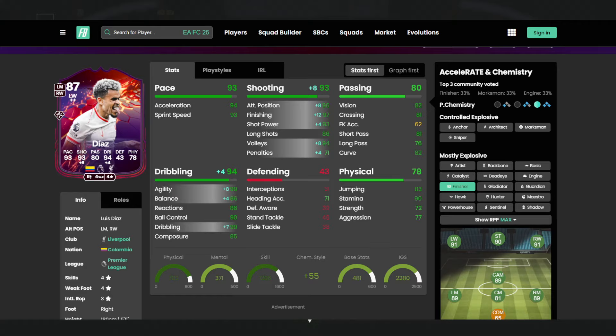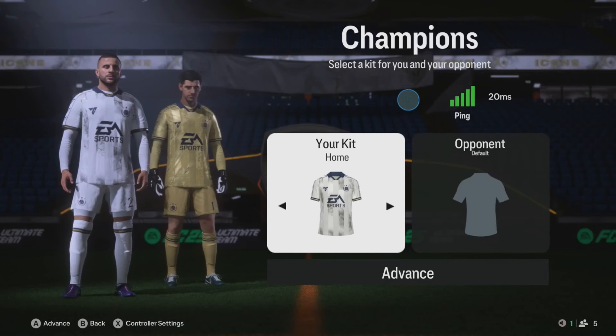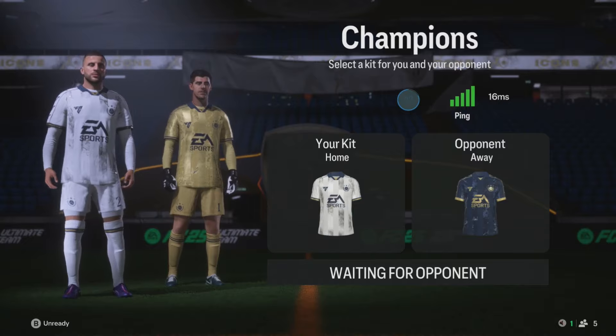We are playing in a 4-3-3 system with Diaz playing at that right wing. We are going to be playing in weekend league, or foot champs, depending on how you call it. We're just going to see how Diaz does for us today. I'm expecting him to get goals, of course. He is coming in quite expensive. We'll talk about chem styles, pricing, and everything else about the card at the end of the review. If you don't care about gameplay, you can skip now. But let's get into the gameplay.